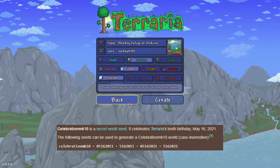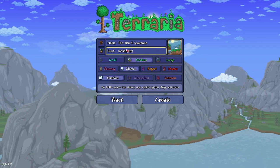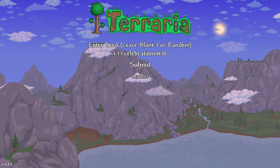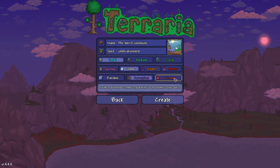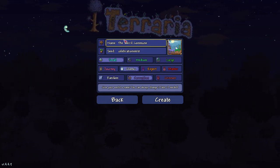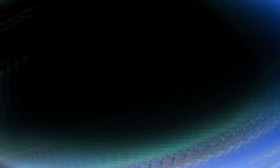We're going to go back to copy seed, go over here, click new, and there we go — there is the seed we're going to use. What you need to know is that it can be any size world, any difficulty, and any evil. The name of the world doesn't matter — you can call it the Weird Commune, you can call it Celebration Mark 10. But when you create the world and go in there, we'll show you what happens.